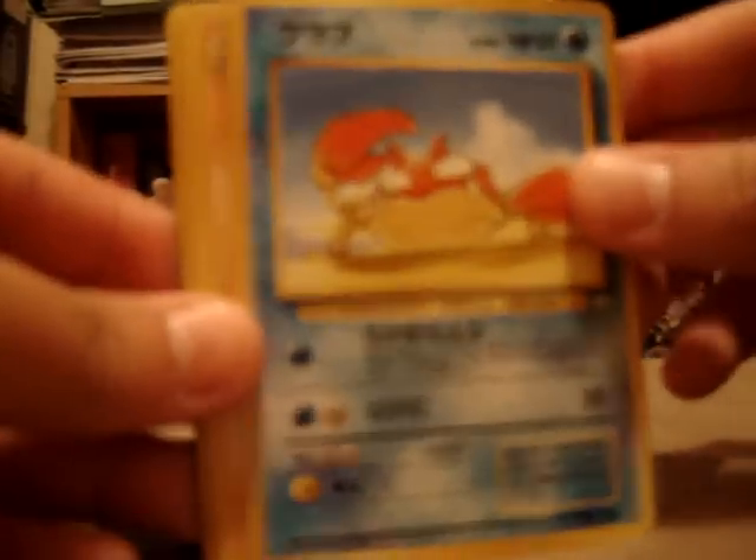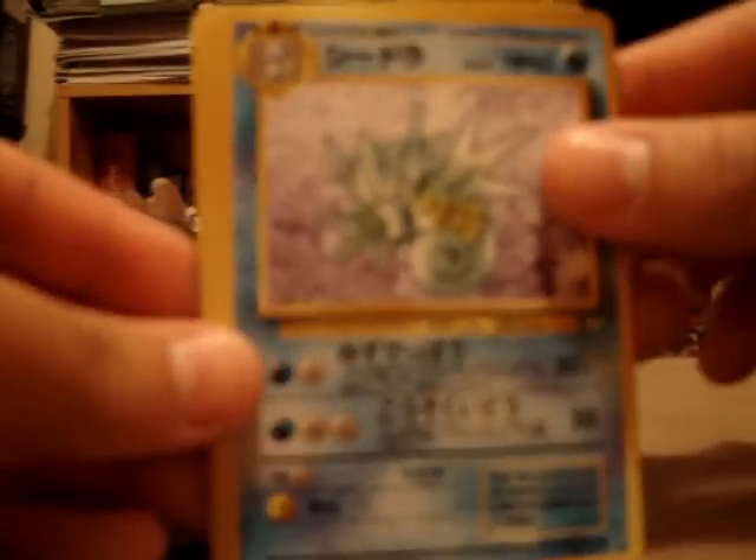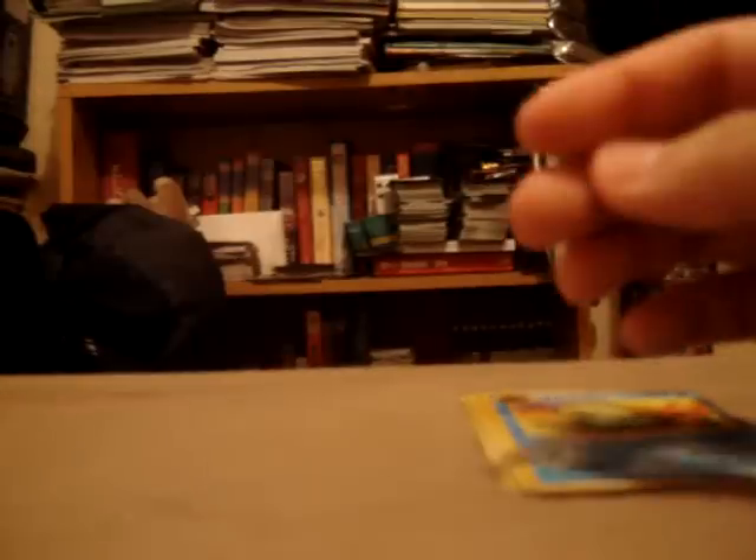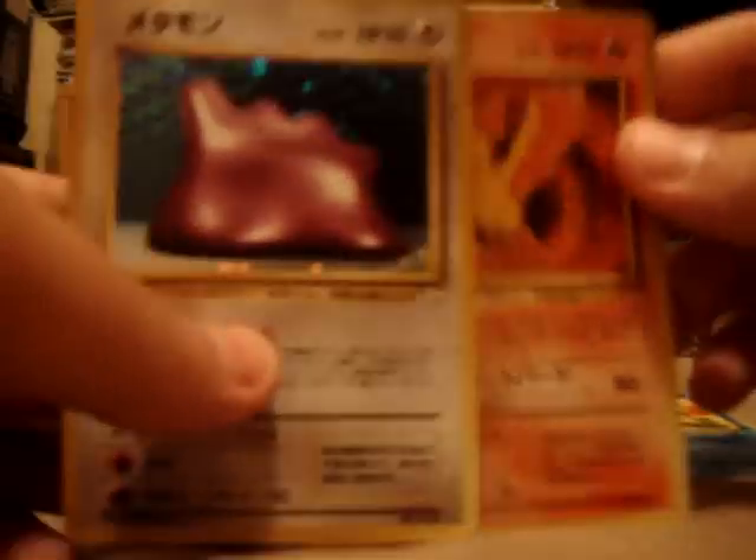Okay, so it's so hard to open. There we go — just rip it open and that'll be fine. Front card: Omanyte. Weezing, Energy Search or something like that, Krabby, Graveler, Mysterious Fossil, Slowpoke, Seedra, and the holo — Ditto. Cool, Japanese holo Ditto. So I've got Moltres and Ditto holo.